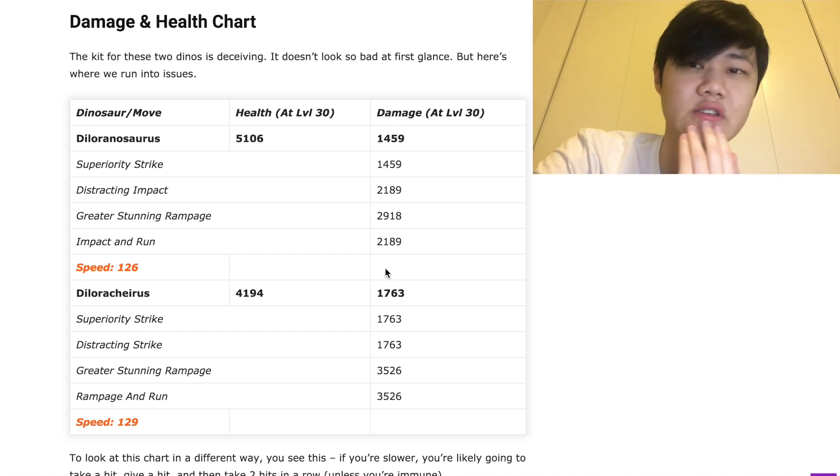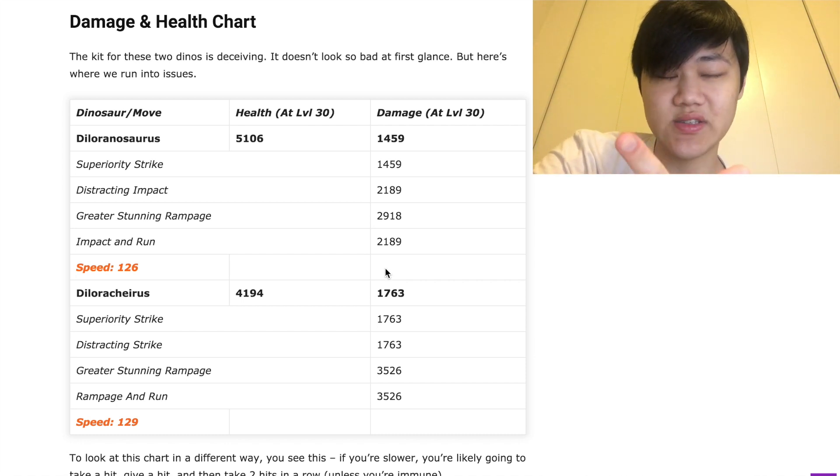So here's what we're going to do. We're going to use Suchotator, Spinotasuchus, Dimorphodon, and Suchomimus.